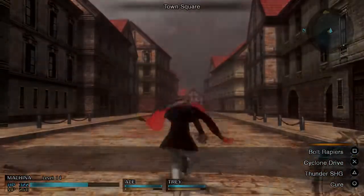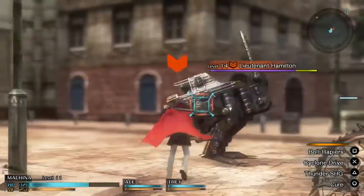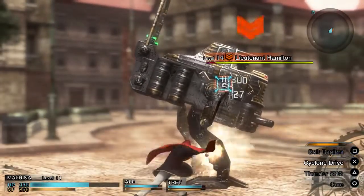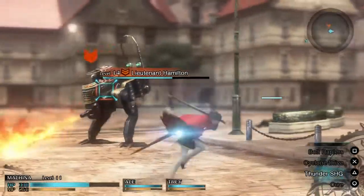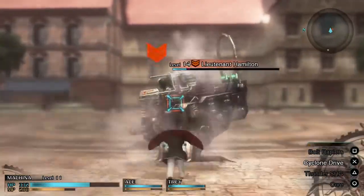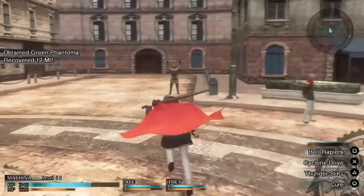On to the town square. Lieutenant Hamilton — sorry, your time is up. He's letting me get close — massive amount of damage, I'll take that. And there we go, that's it! Because we took out the lieutenant first, everyone else has surrendered.